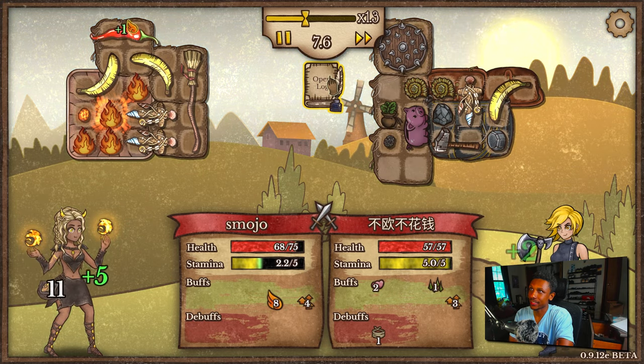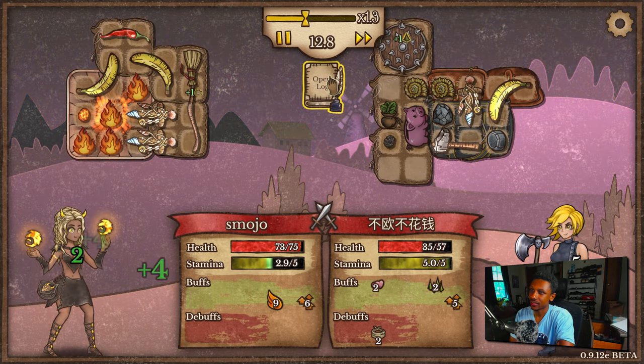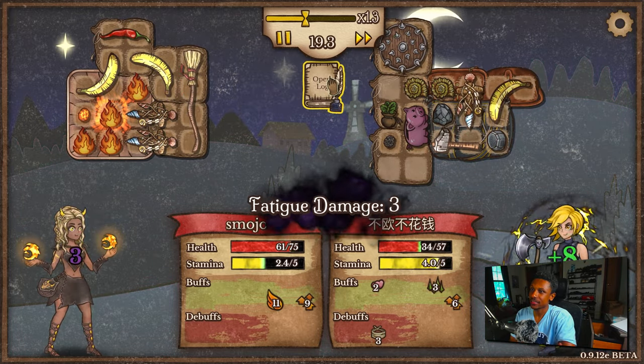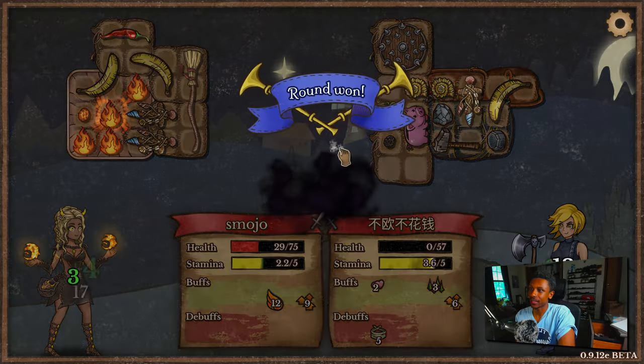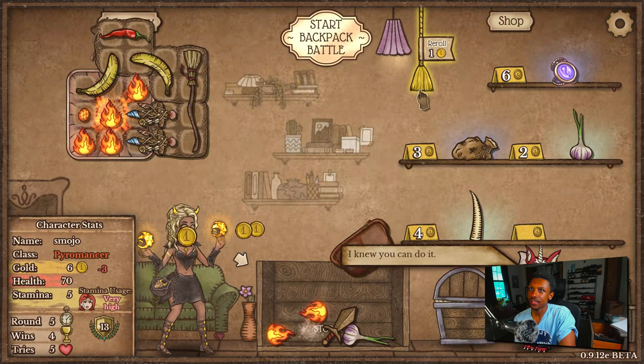Look at my stamina right now. Him having that shield — I'm glad I got two bananas, which is helping for the most part. We might win this — I just realized they don't have a weapon except the fortune hammer. Yeah, I'm definitely with that. Good game! I'll take the fanny, I'll take the fanny.